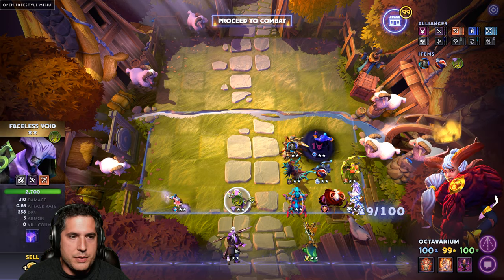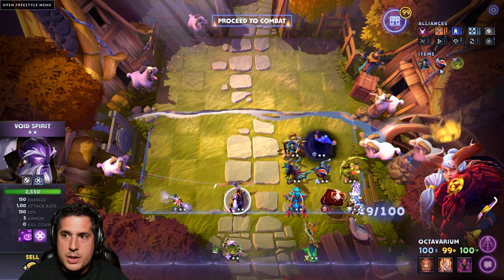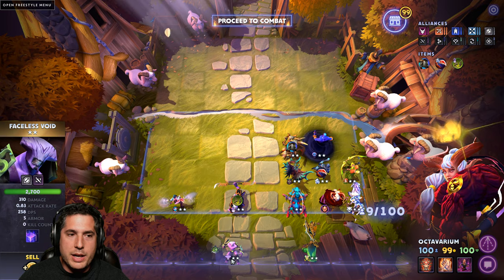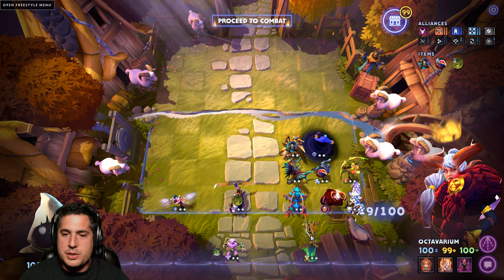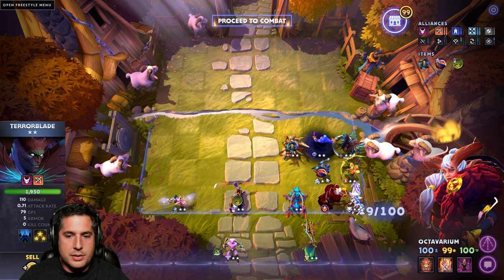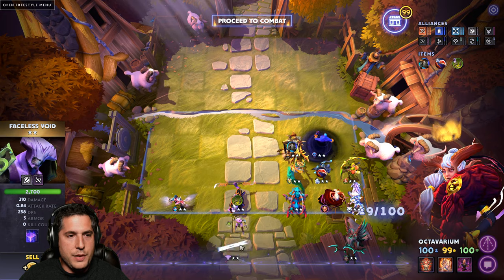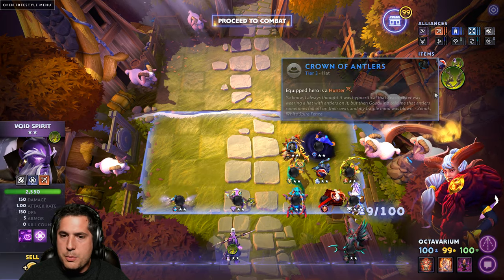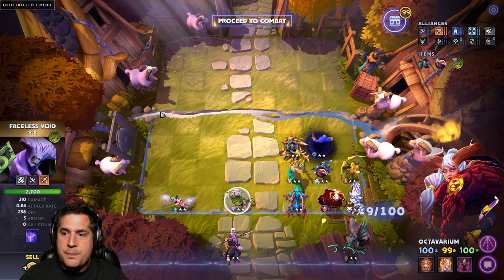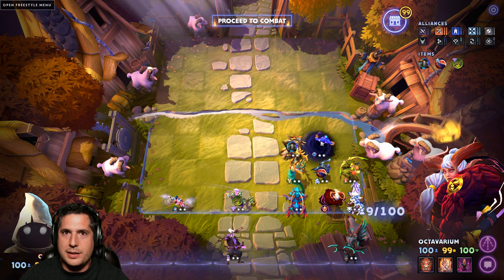You do have some options. Instead of Medusa, you have Terrorblade, and instead of Faceless Void in the interim, you have Void Spirit. These are the subs you'd want to do. What you would do is if you get Medusa, take Terrorblade out and Medusa comes in. If you get Faceless Void, take Void Spirit out and put Faceless in, with Faceless getting the Crown of Antlers. This build does work — you'd have to get to 10, but I don't like relying on getting to 10. I like designing builds based on level 9.